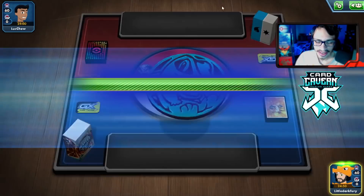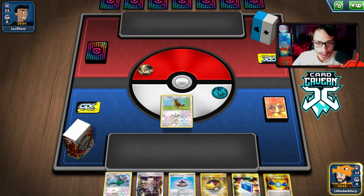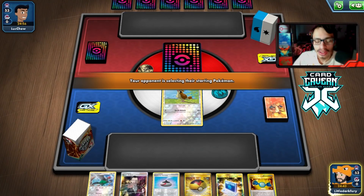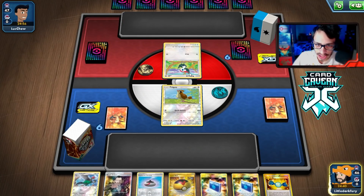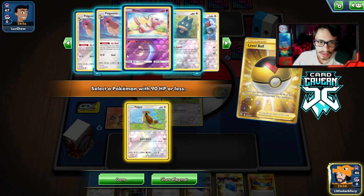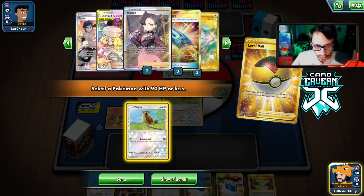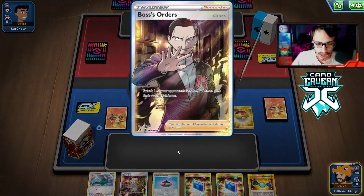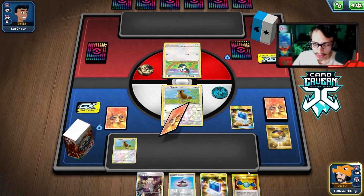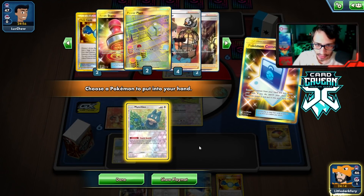Let's try out this Unfezant deck! We get a lone Pidgey start but do have a Turn 2 Unfezant available, which is decent. We'll need to get more Pidgeys in play before we do much because we need to loop Pidgeotto. Our opponent is using a Trumbeak engine, which will make things very interesting.